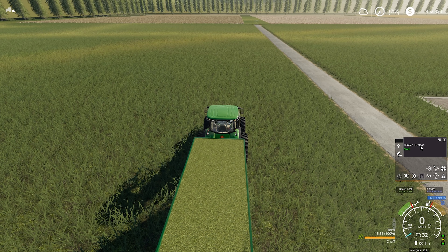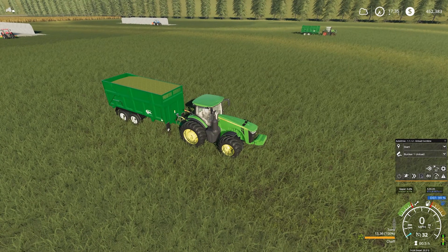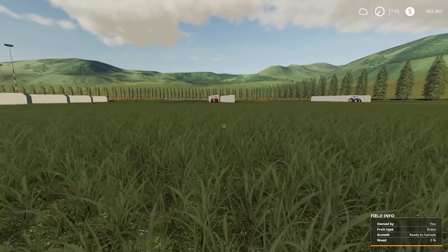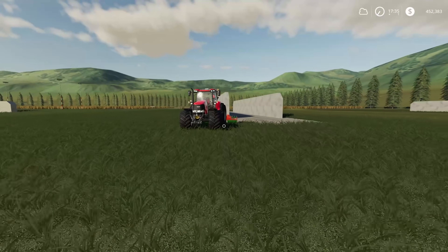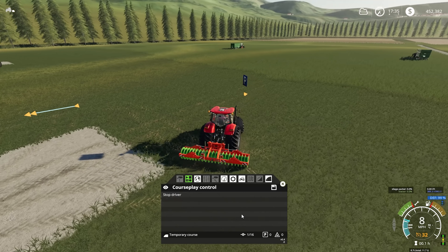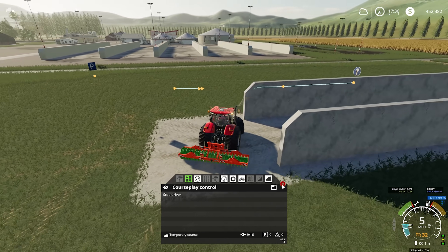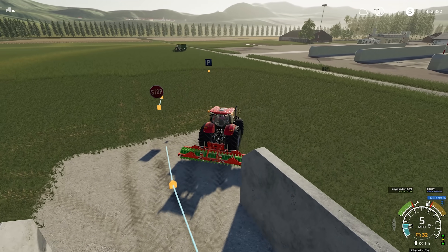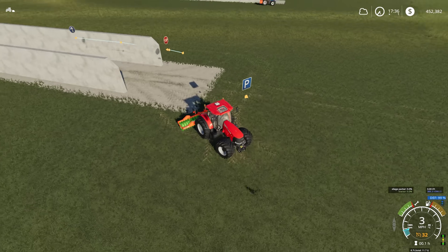So we start at start and we finish at bunker one unload - we now know that is working. We haven't turned it on yet but we'll go and turn our leveler back on now and give it a whirl and see what happens. Let's jump straight in here - start course at first waypoint, drive the course. He'll get himself into position, stop at his wait point, and start reversing in, so he's basically working his course now.